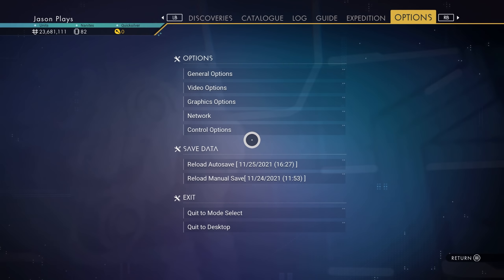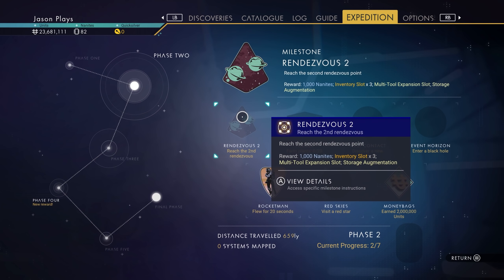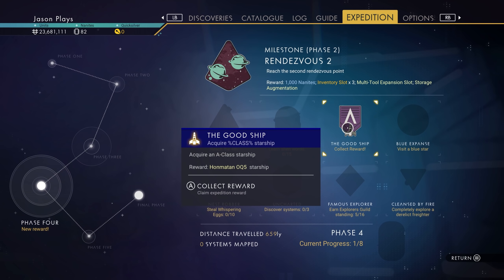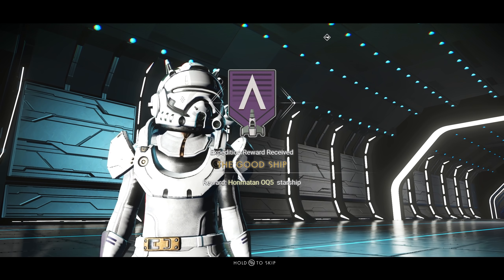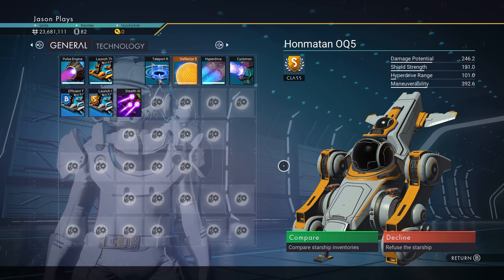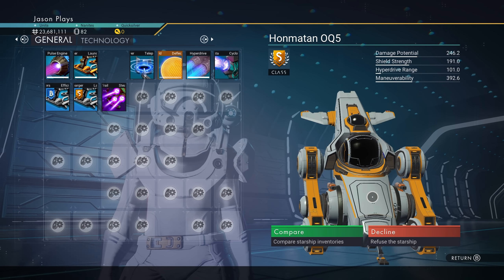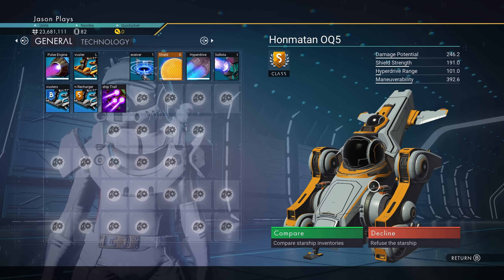Let's accept our reward. We go into our Expedition tab. It's going to be in Phase 4. Collect it. Han Matan OQ5. Look at this one. Oh yeah, I hate this. The one thing I hate about this one is that it's so tall. You can't really see past it because the head is so big on it.